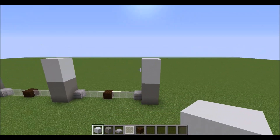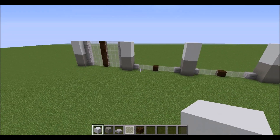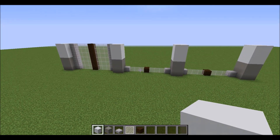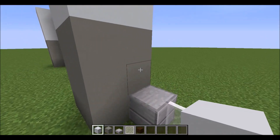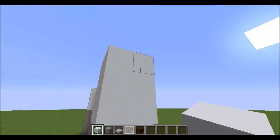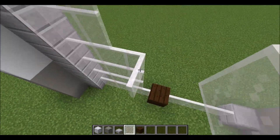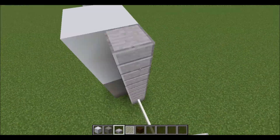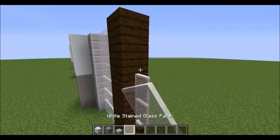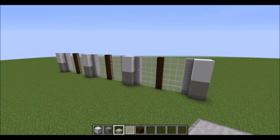Next is you're going to stack stone slab, glass pane, and oak wood about five up — one, two, three, four, five. So like that. Next is we're going to create the entrance area.